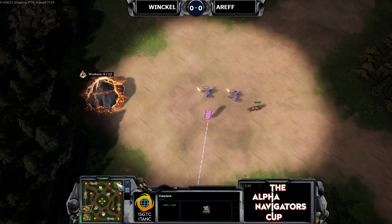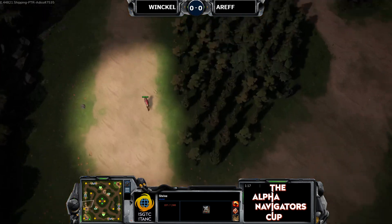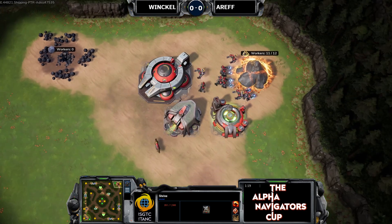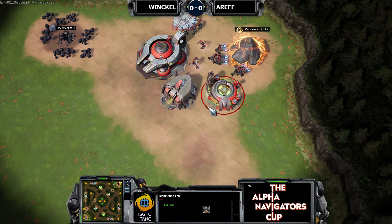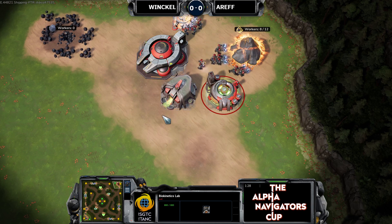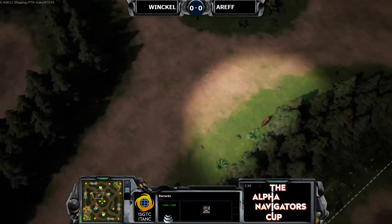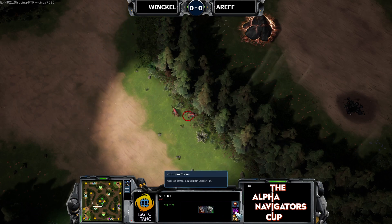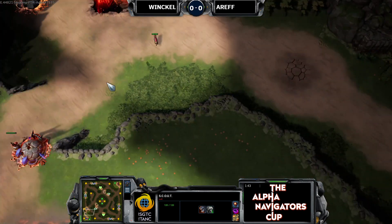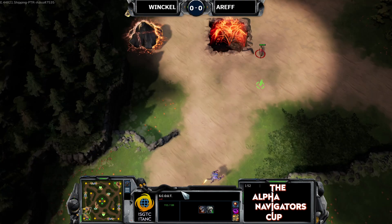Quite a bit of micro here on the side of Arif — he's going around in circles, trading the knight in the shrine for as long as possible while the expansion goes up. I can see the writing on the wall: this is Beryllium Claws, I believe — Beryllium Claws give extra 16 damage to light units, and light units are everywhere. This is a very scary thing to come up against.